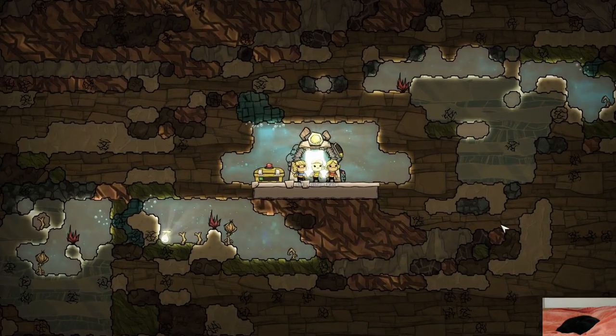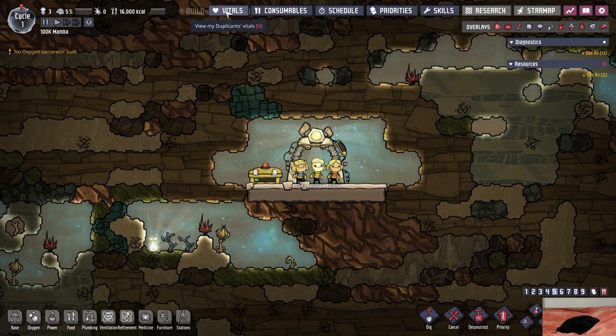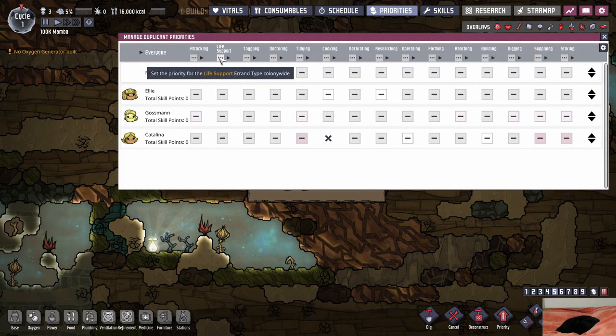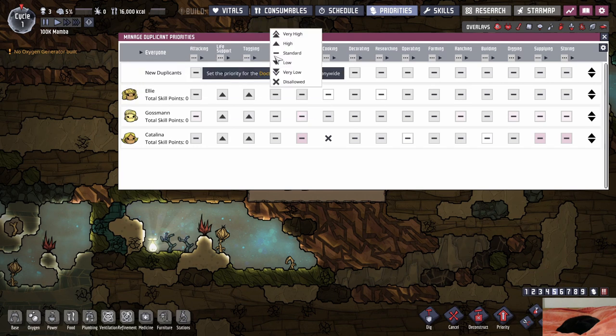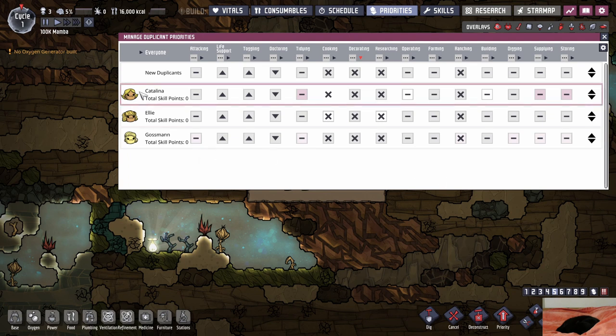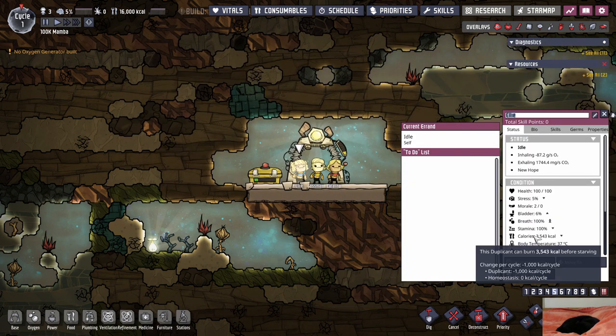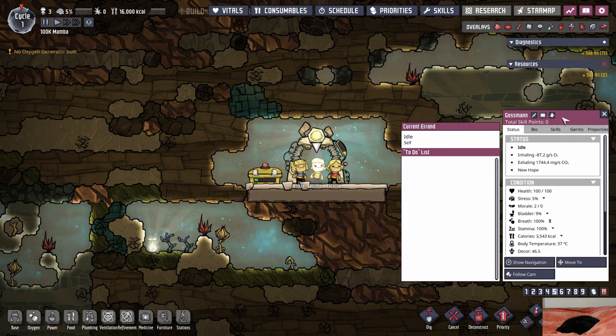First things first, as soon as we begin we gotta pause — classic start. We need to set up the priorities: life support's a plus, toggling's a plus, doctoring is a low. Everything else is okay — cooking is disallowed, decorating same thing, researching same thing, ranching same thing. Everything else should be okay. Let's rename the dupes: Ellie is going to be Frieza.